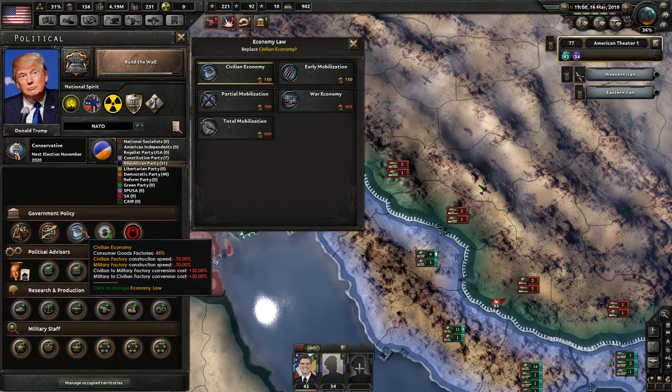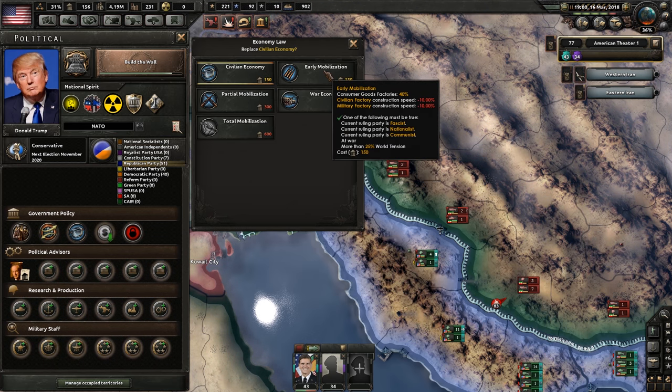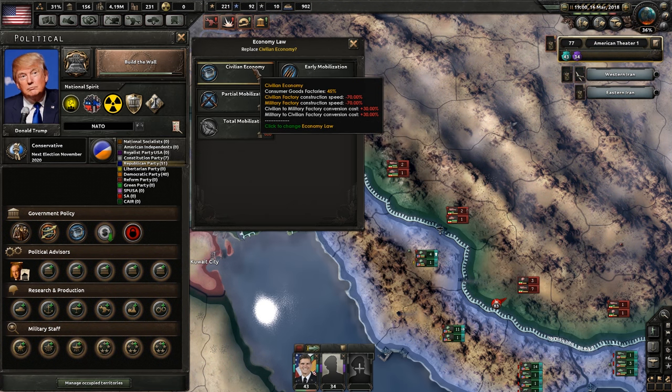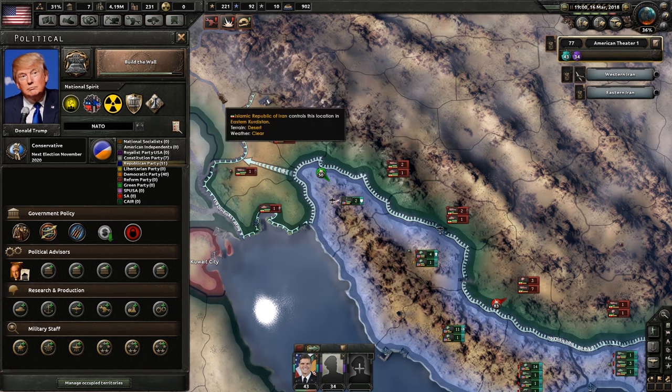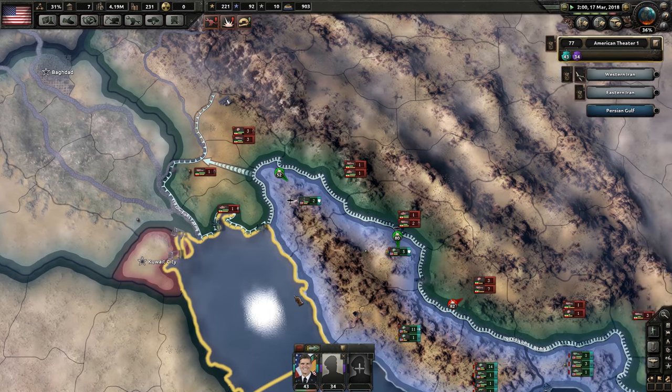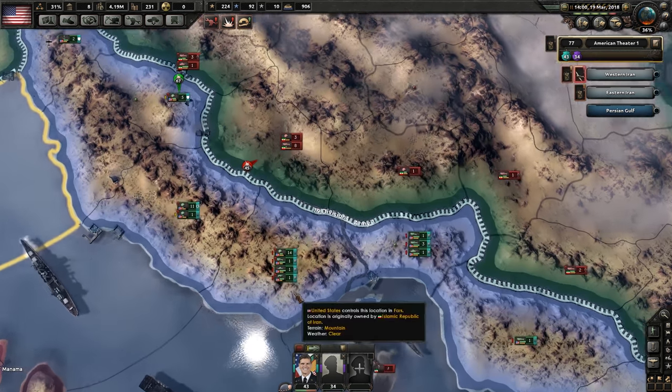We can modify government. Quickly change to early mobilization, I guess. Oh yeah, look at that - civilian factory construction is minus 70%. Civilian economy is terrible - only mobilization straight away. I often forget how truly terrible it is.